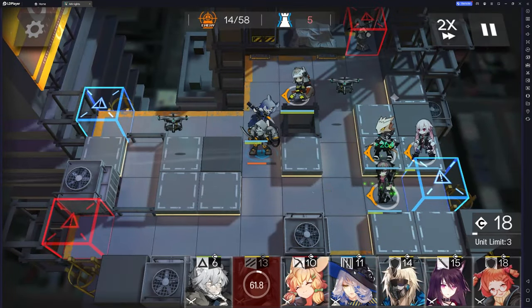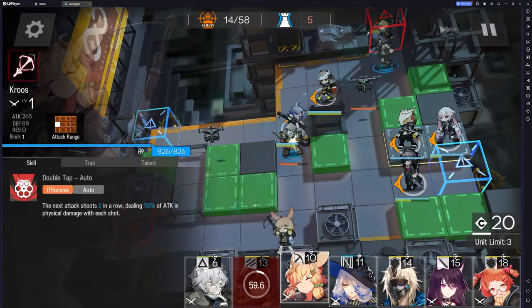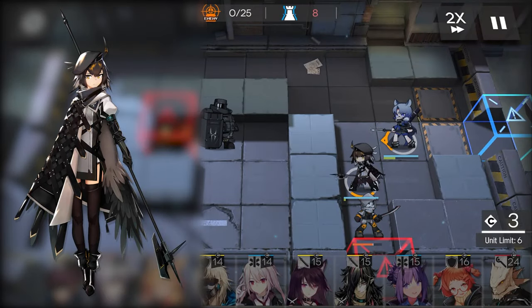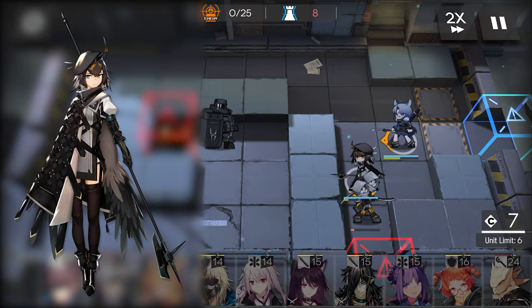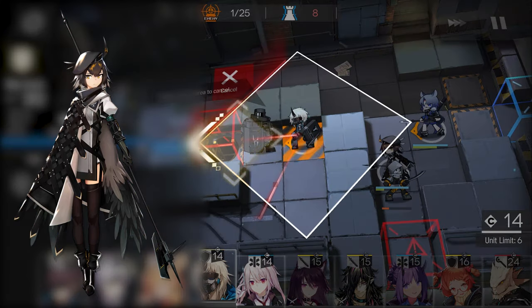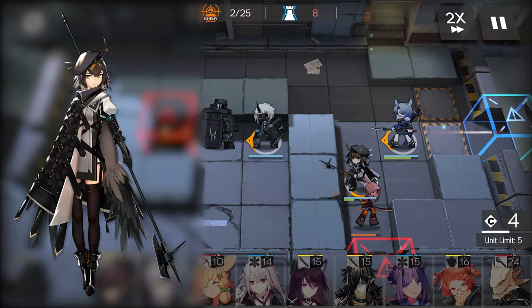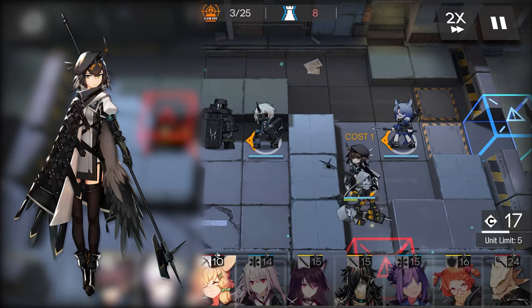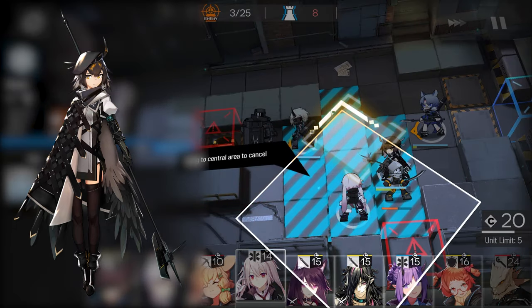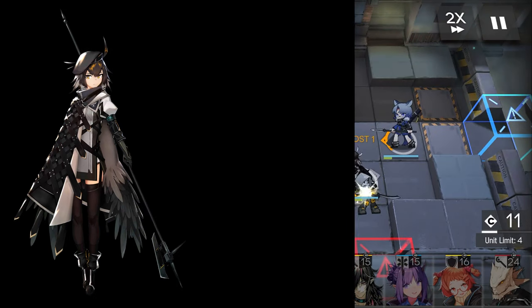The auto activation means you won't have to worry about wasting uptime because you got distracted. As for our second vanguard choice, Plume is a killer unit — literally. We want her killing as many enemies as possible because she gives you DP for every unit she kills. She can only block one unit at a time, but thanks to her higher attack and attack speed, we can bonk one enemy before their friend shows up, or just place another unit behind her.